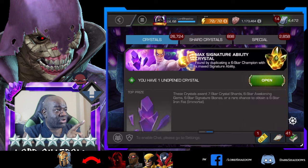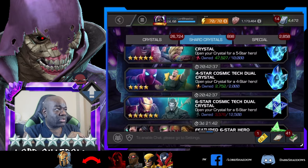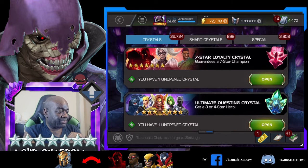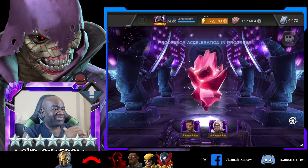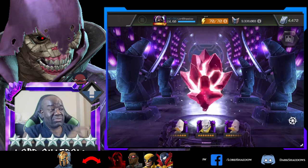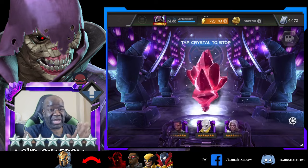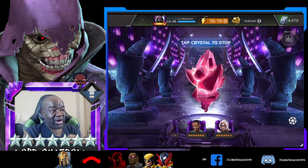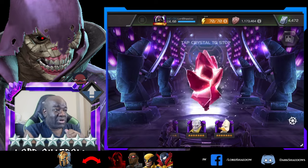We have that 7-star crystal. Before we open that one, I want to open the Loyalty one first. Let's see what we can get out of this one. Out of this one - New Champion or Dupe my Void. If I'm going to get a Dupe, I want it to be Void. Otherwise just give me a New Champ. I see Howard the Duck - I think I already have him. An awakened Howard the Duck might be better, but I don't use him, so what can I say?